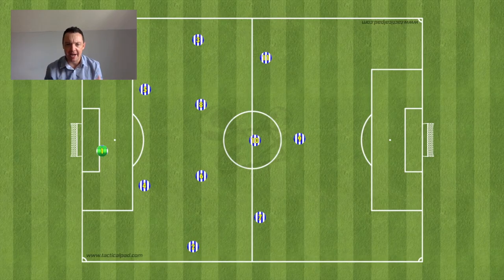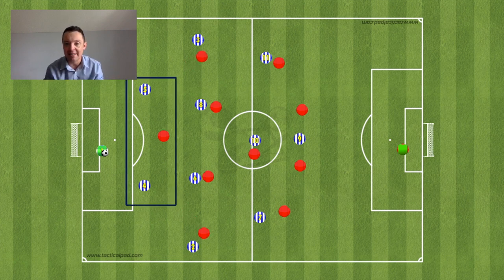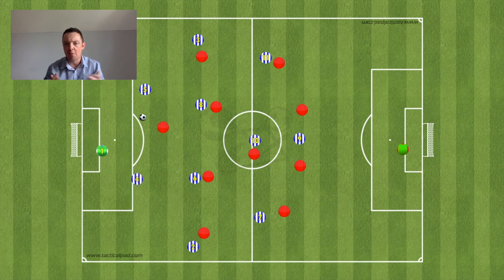Most teams are reluctant to press aggressively against Brighton, probably because they're so good. But from a numbers standpoint, with two holding midfielders, they can release fullbacks pretty easily with bounce passes, so teams invariably drop off slightly in that initial press. They give up a 2v1 advantage and tend to set a pressing trap. Manchester United did this in the FA Cup semi-final, containing Brighton in a 4v3 and pressing on the trigger.